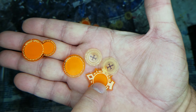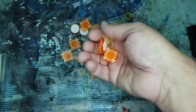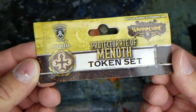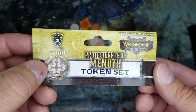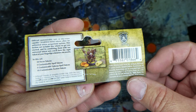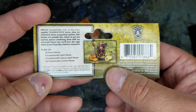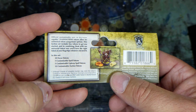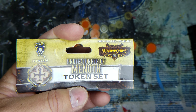You get 20 of the focus tokens, 10 of the upkeep tokens, five of the spell tokens, and five of the customizable faction tokens. That is what the cover looks like if you're looking for it — Protectorate of Menoth token set. There's an order number for the parts; if you go to Privateer Press it shows how you stack them around your character and gives you a list.